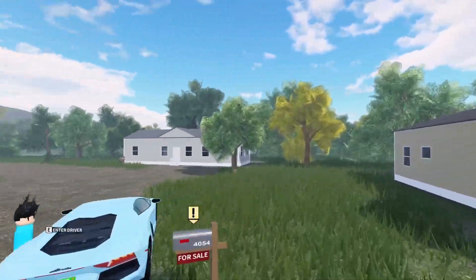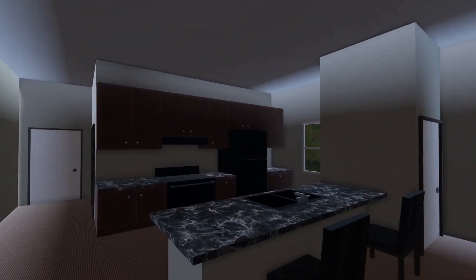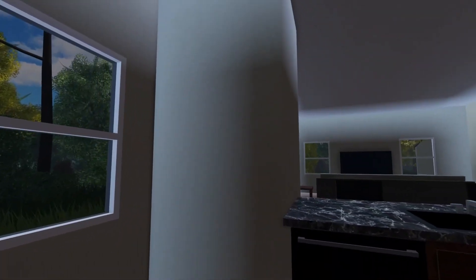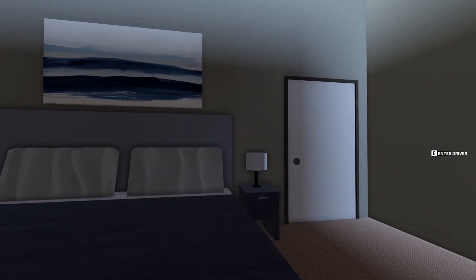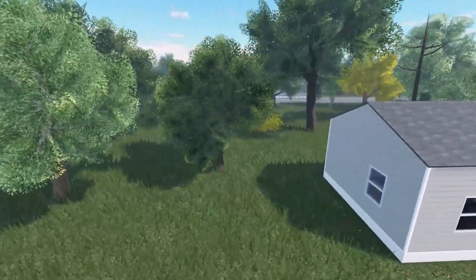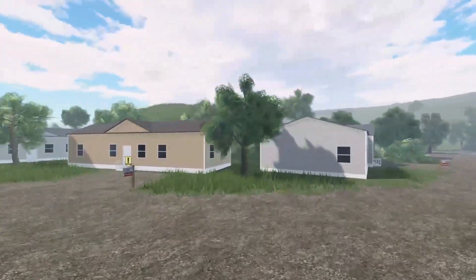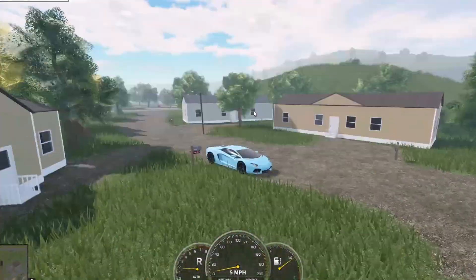Now the other one with two windows has a slightly different layout — the lounge area is over here and you have the kitchen and a little laundry area, which is cool. It would be nice if there was a painting on the wall, but it is what it is. Through here we have a bathroom, definitely a lot bigger. This one only has one bedroom but a bigger main area, so it depends what you want.